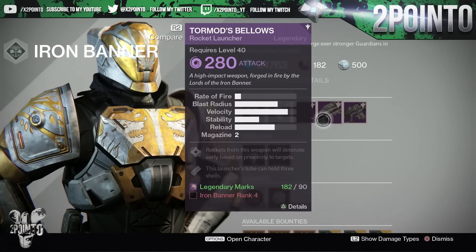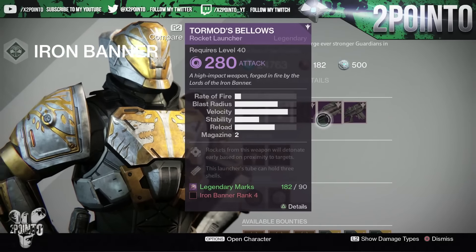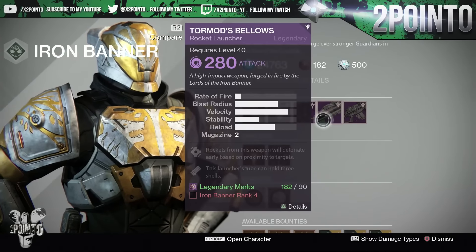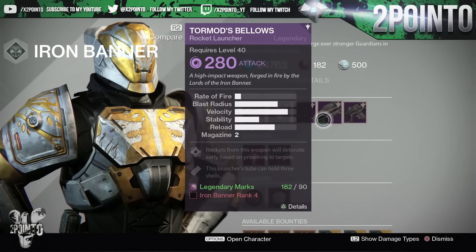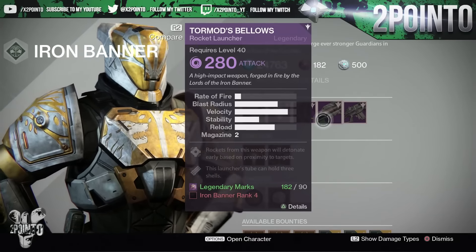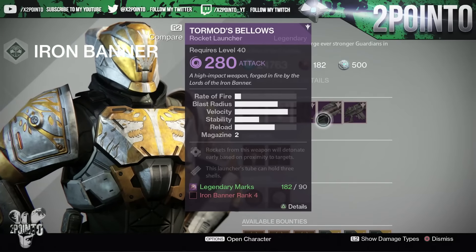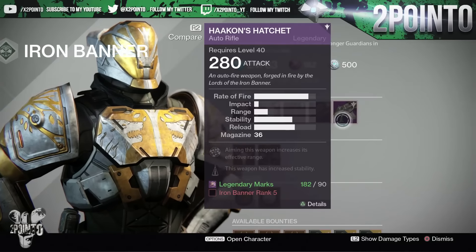We then have the Iron Banner rocket launcher, which is void attack. The upgrades are: rockets from this weapon will detonate early based on proximity to targets, and the launcher's tube can hold 3 shells. Those are really nice upgrades for a crucible rocket launcher, so I am definitely going to be picking this up. You can get it at rank 4 in the Iron Banner for 90 legendary marks.